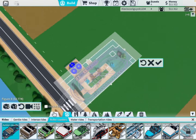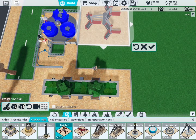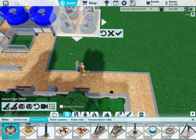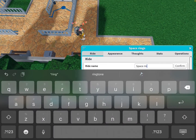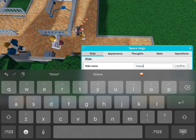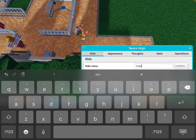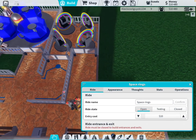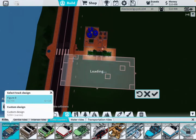We kind of want to put a junior coaster, but should we put a Twister? Actually, let's put Space Rings. Yep, that looks very cool. What should we call it? Rings — yeah, it's gonna be called Rings. Just rings, only rings. Yep, that sounds nice — rings.